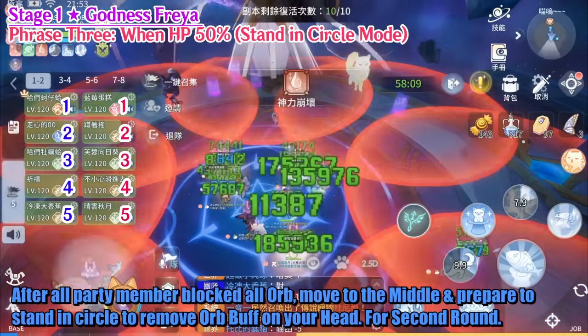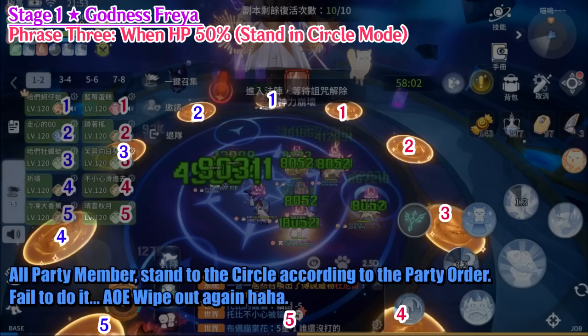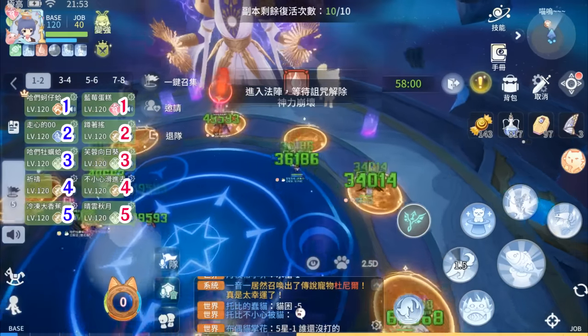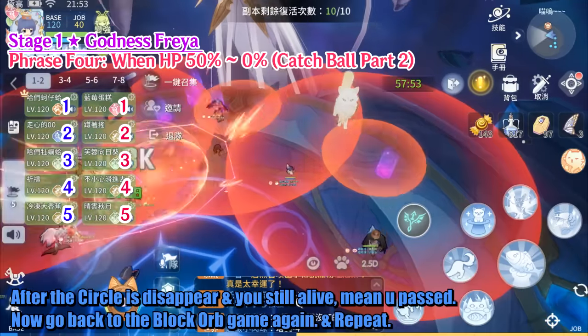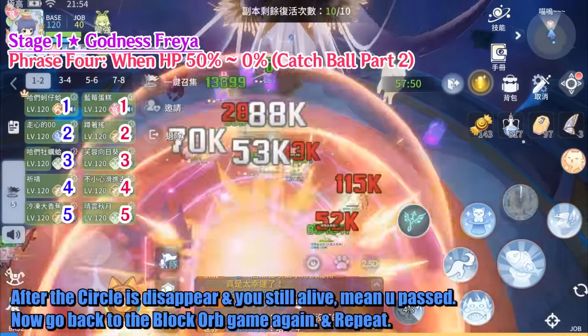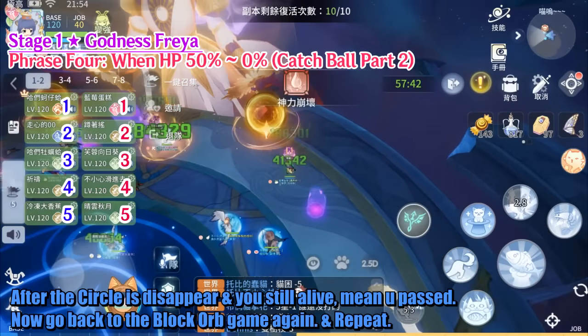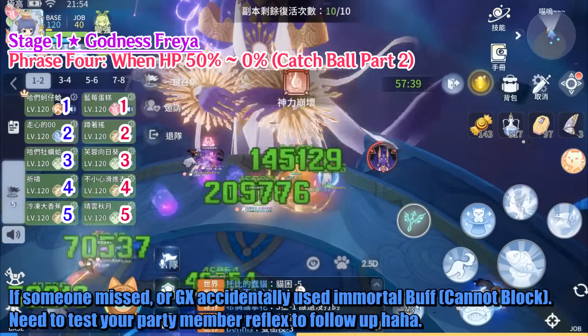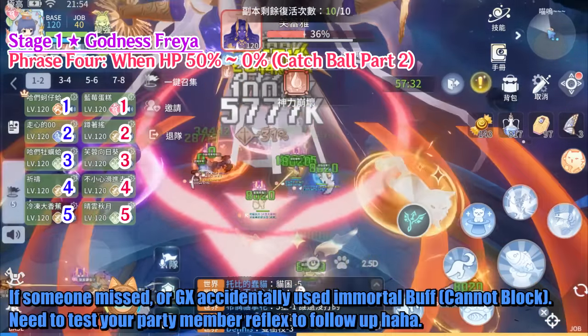All party members stand in the circle according to party order — fail to do it and there's an AoE wipe again! After the circle disappears and you are still alive, go back to the block Orb game again and repeat. If someone missed, or a Guillotine Cross accidentally used Immortal buff and cannot block, you need to test your party members' reflexes to follow up.